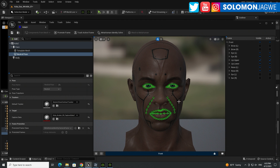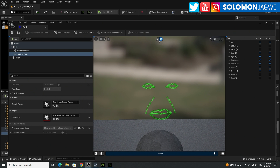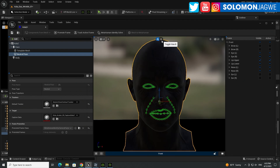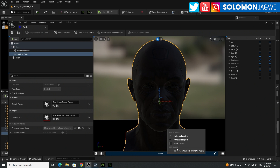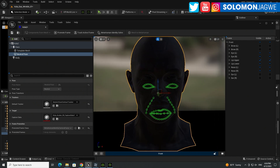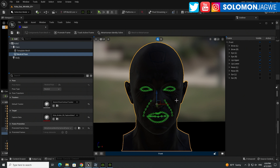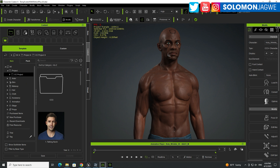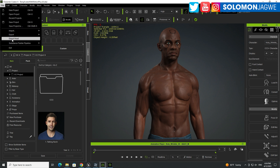The auto tracking is done — that's exactly what you want. You can switch between views to see the result. Make sure auto tracking is on. The markers are set. When you're ready, click on MetaHuman Identity and hit Solve. It's going to create a character out of this head that you exported from Character Creator 4 by going to File > Export Head.